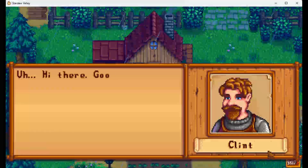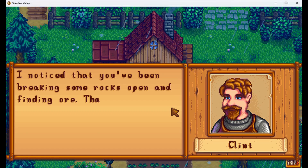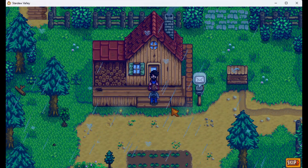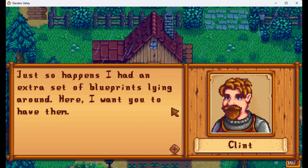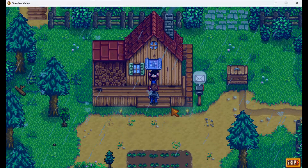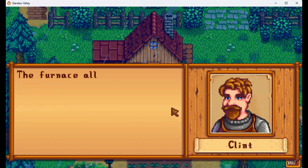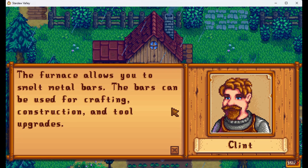Oh, who's this? Clint. Good morning, Clint. I noticed that you've been breaking some rocks open and finding ore — that's good. Yeah, I found two copper ore yesterday. If you want to get the most out of your ores, you'll need a furnace. It just so happens I had an extra set of blueprints lying around here — I want you to have them. Thank you, Clint. Learned how to craft the furnace. The furnace allows you to smelt metal bars, which can be used for crafting, construction, and tool upgrades.